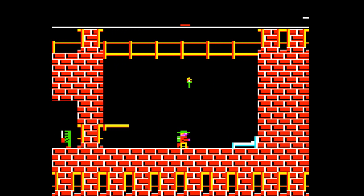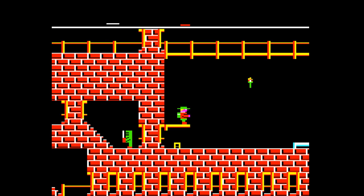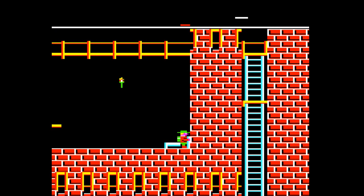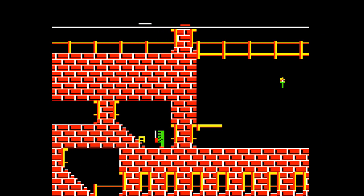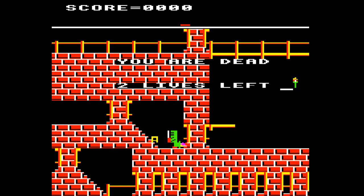You can pick up a stool, you can put a stool down, and jump up here. But I don't think it really helps you. I thought clobbering the knight with the stool would surely be the way to go, but apparently not.